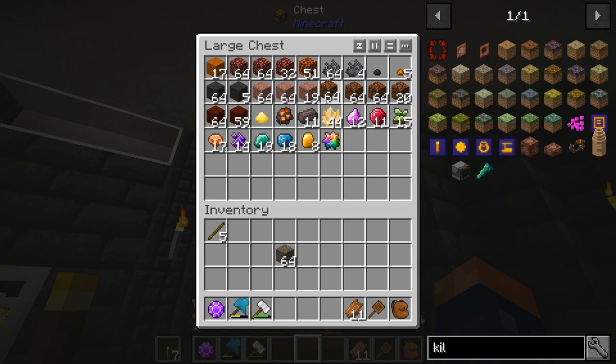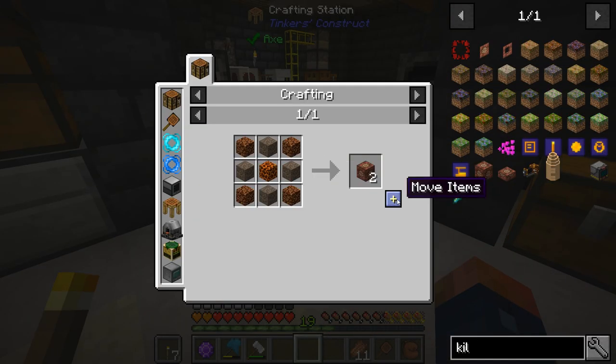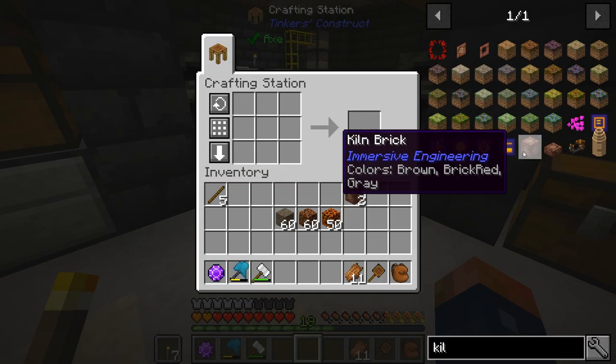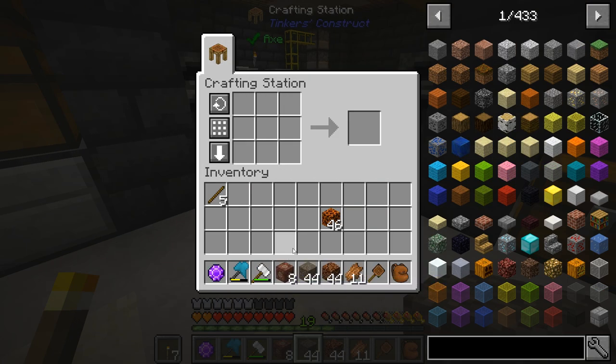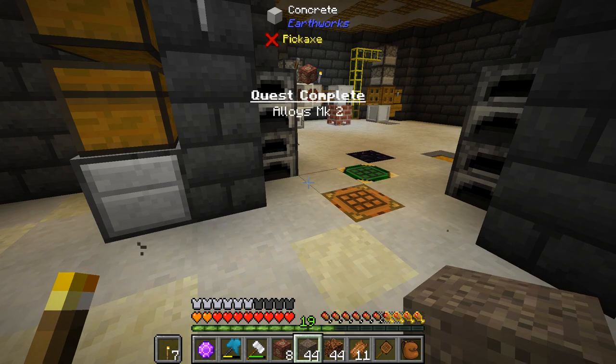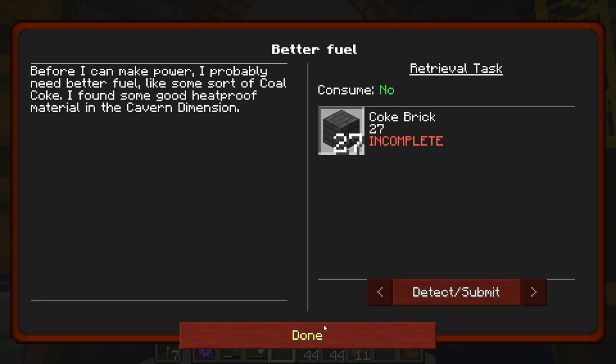Up here we have our desecrated stone and our magma block, and we really don't need much of this — I think it's eight blocks we need. So now that we have the kiln bricks made, we can set this up, but we're still missing a few things that it doesn't tell us here.